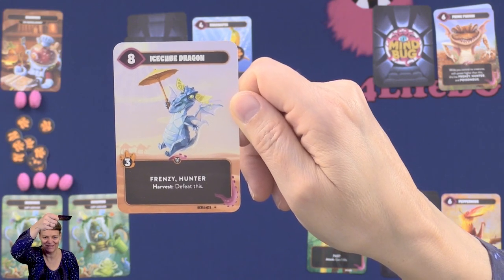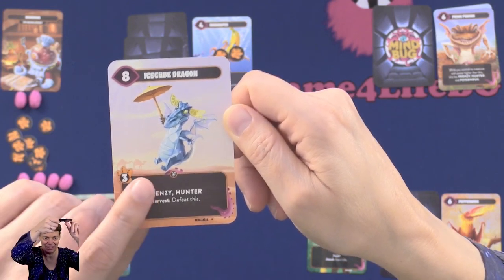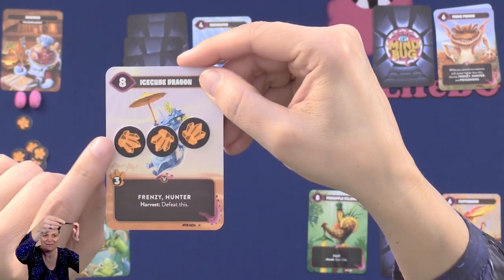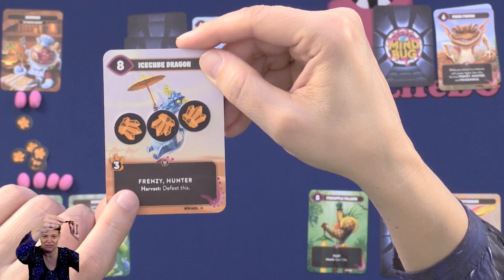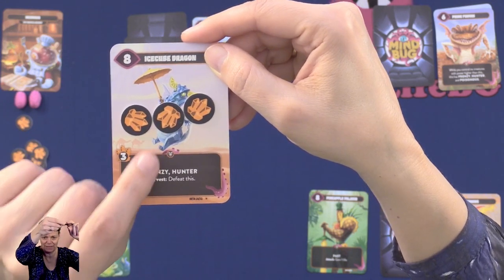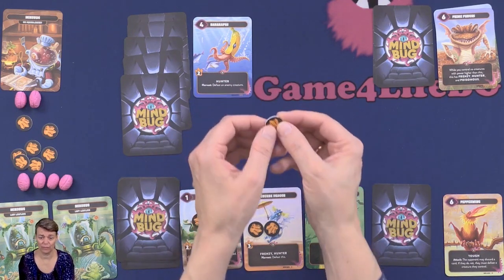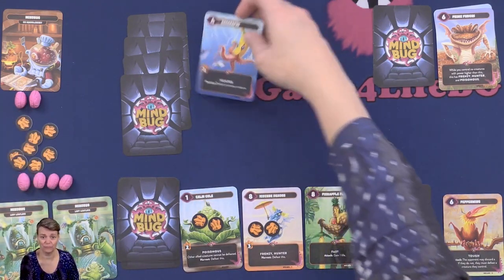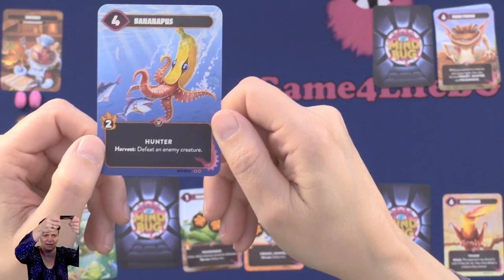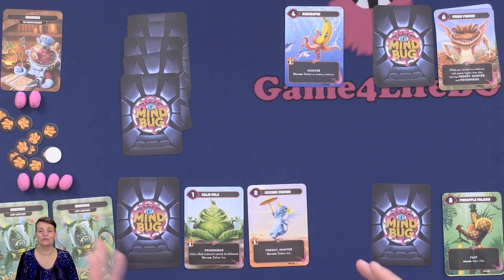The next new thing that comes with this expansion is Octonite counters. On some cards there is an Octonite icon with a number — they come into play with that many Octonite counters on them. On these cards there is a harvest effect which is activated when the last counter is removed from the card. At the start of a player's turn they have to remove one Octonite counter from all of their cards, and then resolve the harvest effect if the last counter was removed. In this case you could defeat an enemy creature. If more cards have had the last counter removed, the player can choose the order to activate the harvest effects.